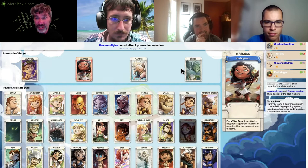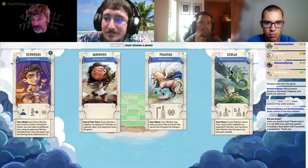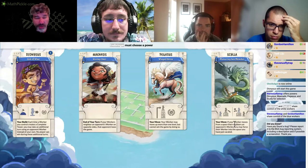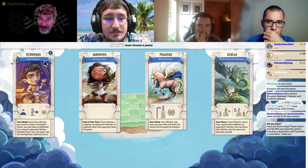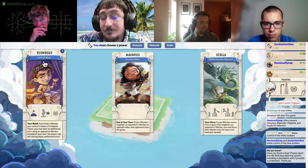Scylla can pull down someone from any level if you're neighboring that level, and you just move away — the worker pulled down goes into your spot. Those can only be opponents' workers. Dionysus has the ability that if you build a dome, you get to make a free move for an opponent, and that move doesn't have to be friendly. Neither person can win on that extra move that Dionysus can make.